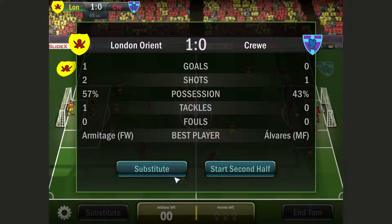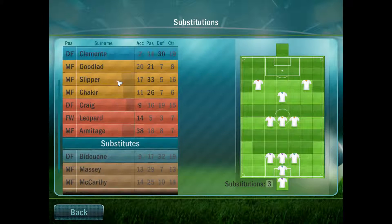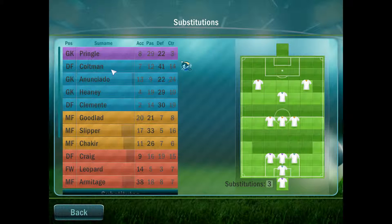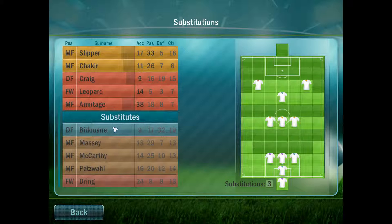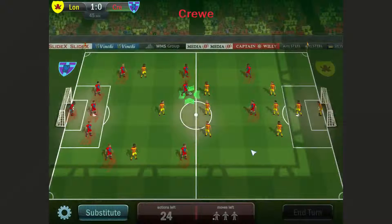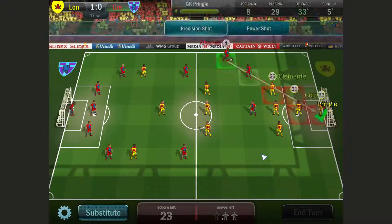I could move Coleman in and bring on Boldain, stick him in Coleman's position — I could do that for Slipper. I might leave it for now. I'll switch Drenge in about halfway through the second half, so I want to keep an eye on that. Start the second half — it's going to give us 24 turns. When we reach 12 turns I'm going to make the substitutions and hopefully get these guys on.